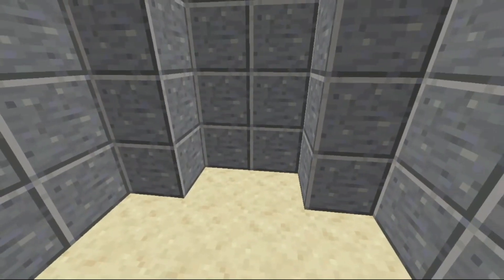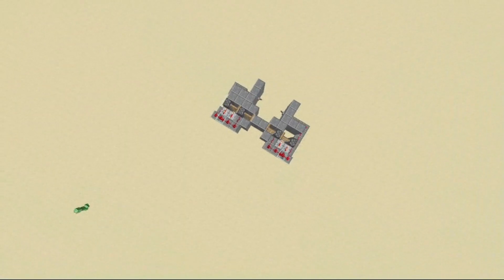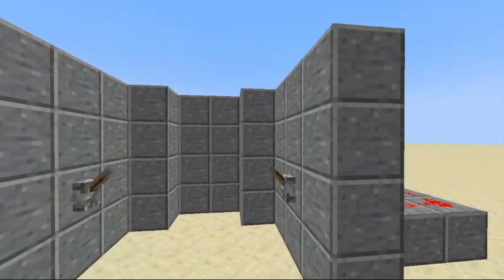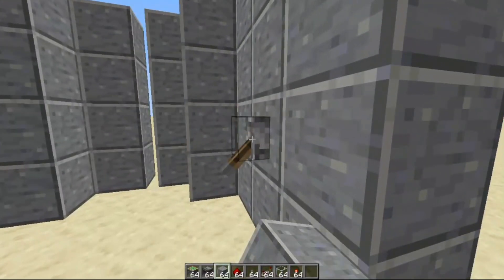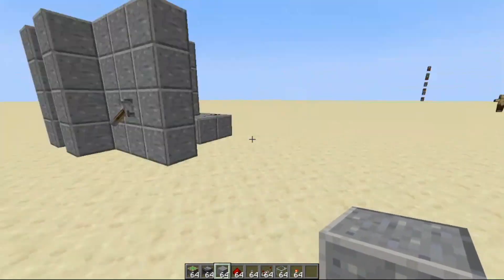The only thing is the width is two blocks, but the length can go up to build height. I'm going to show you how you can build this. So let me just flip these levers. As you can see it's a pretty cool animation.